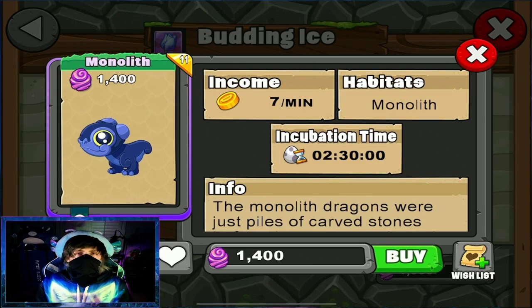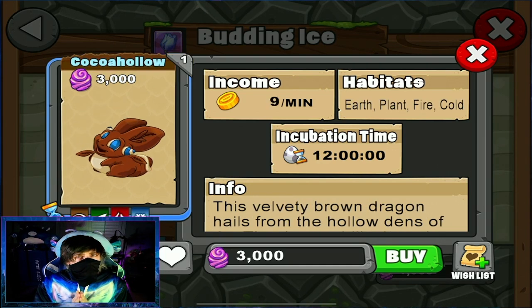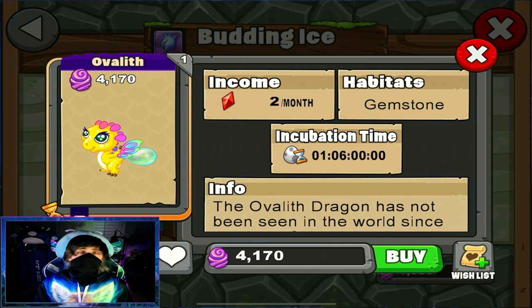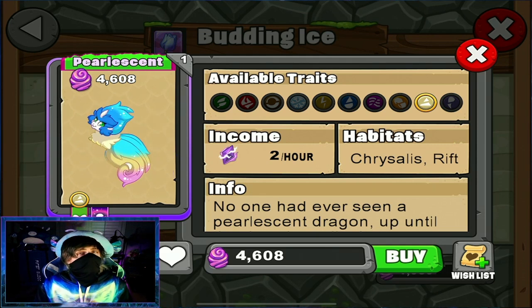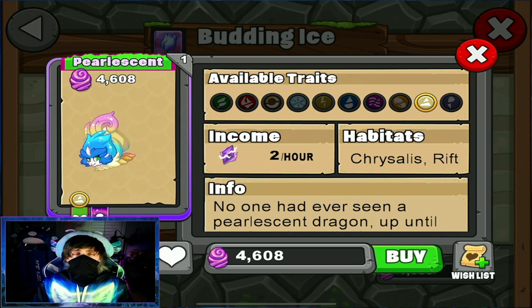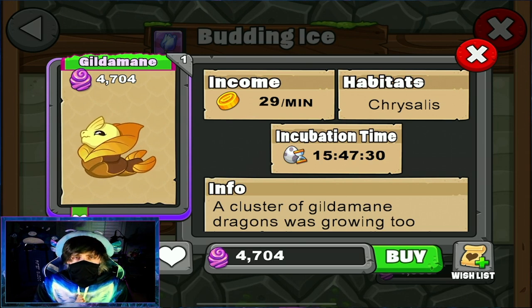For the monolith dragons, we're going to skip the rest and just do this one — it's just like the snowflake dragons; you will need to breed any two dragons with the monolith traits. For the Coco Holo, breed the Conifer and Soot dragon. For the Ovaliff, breed the Bloom and Panlon dragons. For the Pearlescent dragon — a little challenging — breed a rift Prism dragon with the light trait with a rift Star Wing dragon with the dark trait. For the Gilderman dragon, breed the Lace Wing and Star Wing dragon.